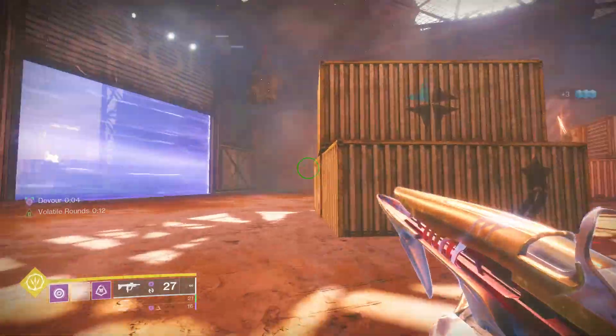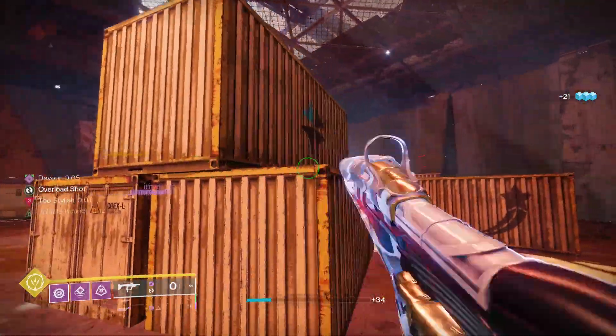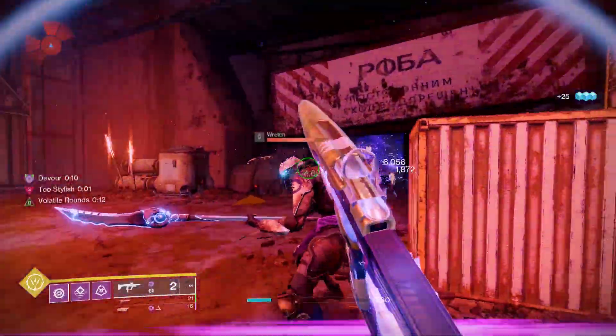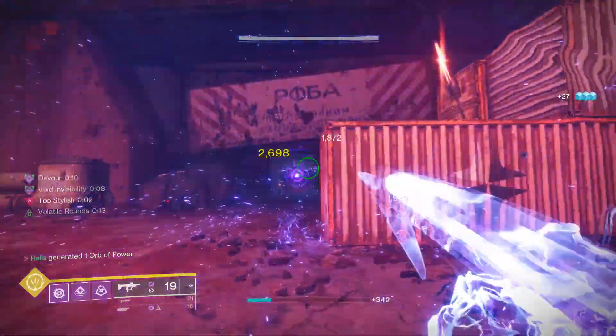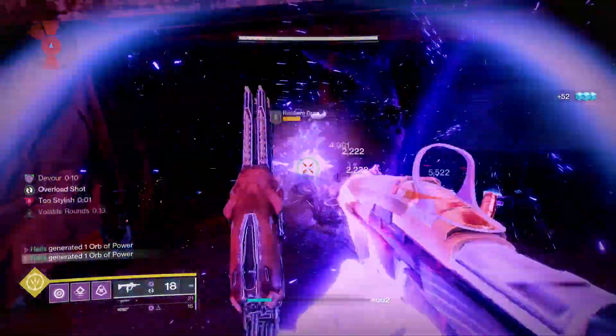So basically, in a raid scenario — like if you're preparing for DPS — you could essentially just do your add clear during the encounter. You're generating orbs with siphons you have on your guns; for example, I have Void Siphon, so a lot of the time I'm getting orbs, which will obviously contribute to Explosive Light.